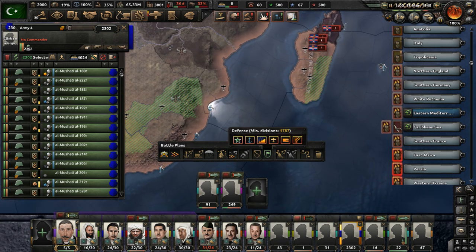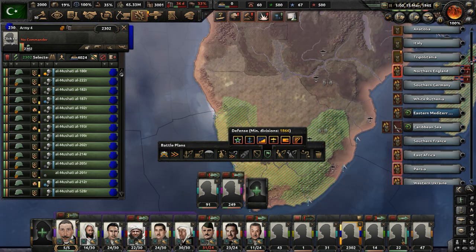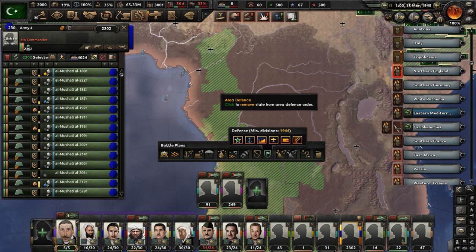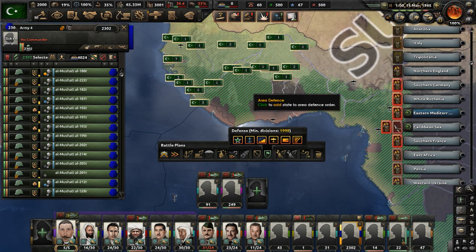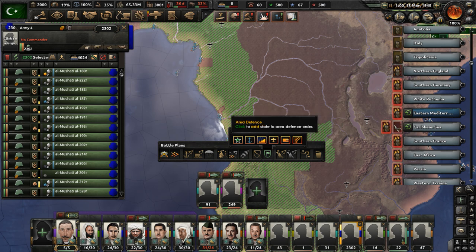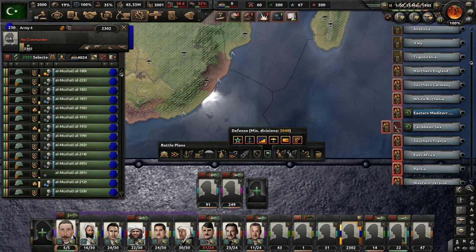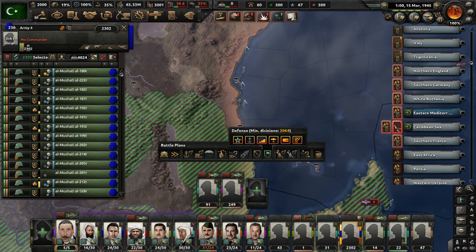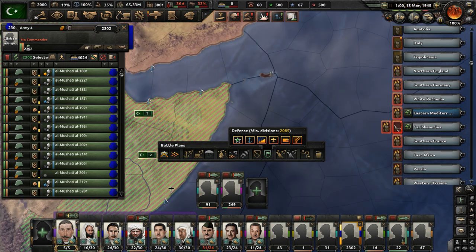Defend Madagascar, defend everything there, defend Africa in general — just try not to lose any ground. Hold and dig in, that's all you need to do — hold and dig in and prevent the Entente from launching any counterattacks. Those units are being sent off now. Let's just guard ports and not worry about inland Africa — I don't think enemy divisions will pop up there anytime soon. Defend East Africa, West Africa, Somalia, Arabia.